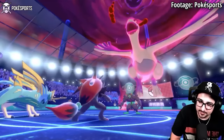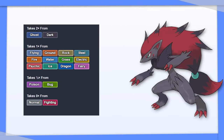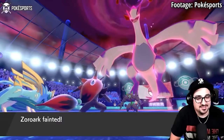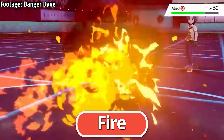Unovan Zoroark has atrocious bulk, so it really just wants to increase its offense. Tera Ghost is the best way to do this, as it turns a weakness into an immunity and improves your coverage, though neither Dark nor Ghost can hit opposing Dark types. Tera Fire is a decent option as well, to allow Zoroark to make use of the Fire moves it learns.